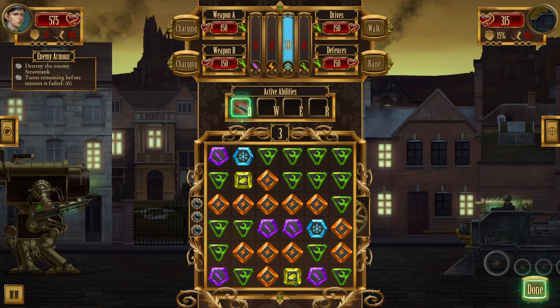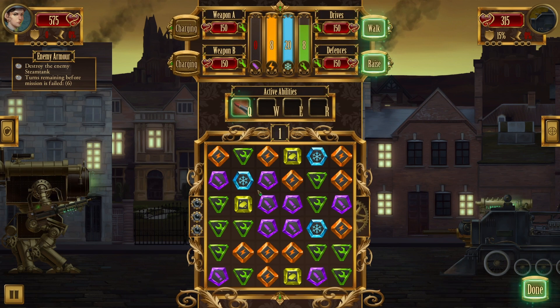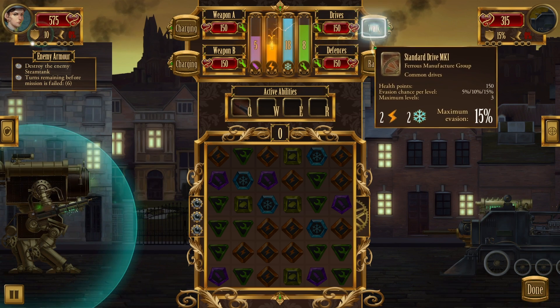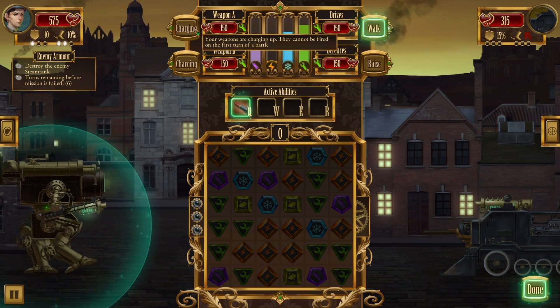The other node you'll see is the scrap one — you need to get three of these together to collect the scrap. Unlike a traditional game where you can only go diagonally or up and down, you can actually draw out a pattern and collect all of these at once. We'll pick up some repair and energy, collecting a good deal at once. Then we'll collect some ammo so we can do some shots, raise our shields, start walking to reduce incoming damage, and go for a second level of walk. Our systems are still charging so we can't fire this first turn.